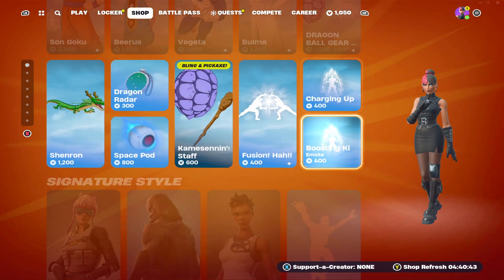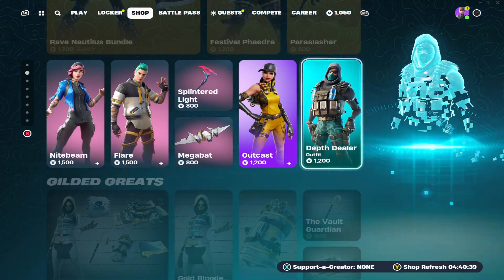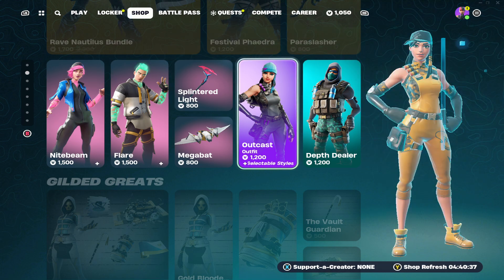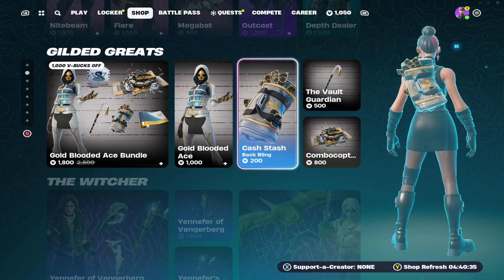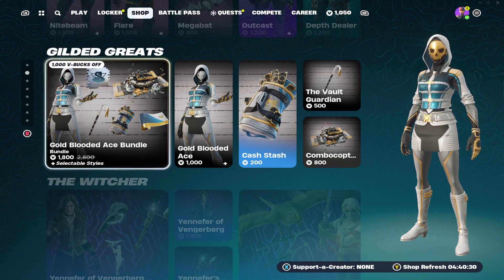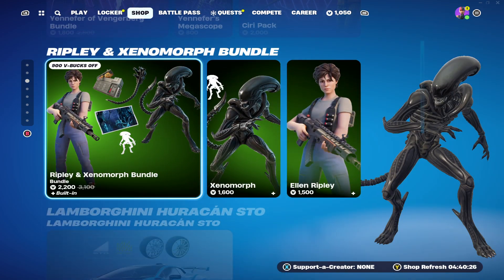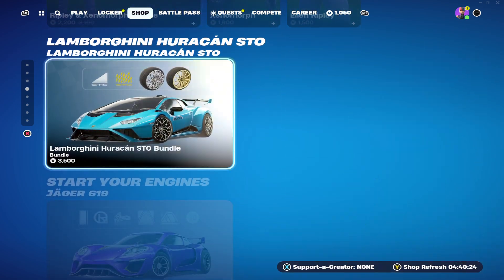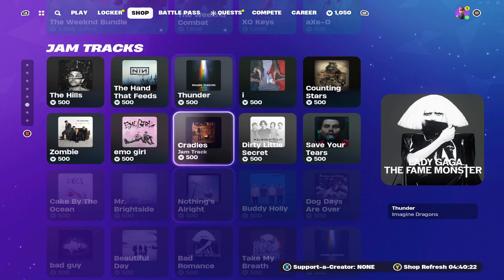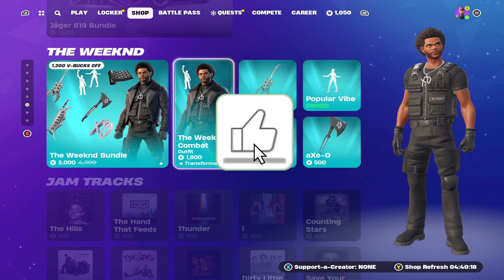We've got so many insane cosmetics. We've got the return of the Trailblazers, we've got the Outkast skin which looks very clean, the Gilded Greats bundle which comes with all of these cosmetics, the Witcher bundle which comes with the Siri pack too, and the Ripley and Xenomorph bundle. If you would like anything specific, make sure you like today's video and let me know what you guys would like.